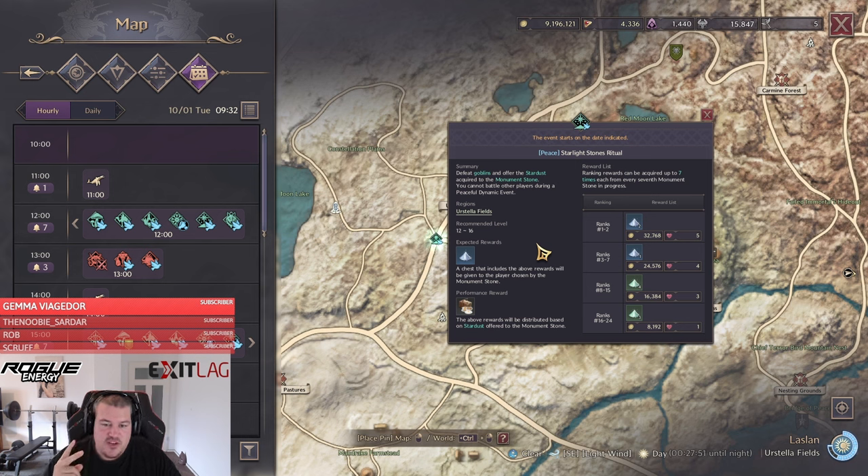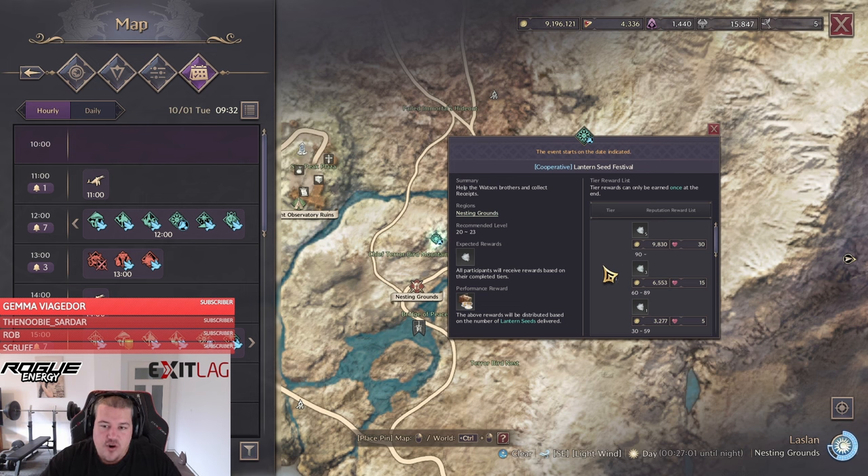Next up is the Starlight Ritual at Orstellar Fields. There are two special ways to gain more points. First, there are flowers spawning — if you hit them with only one auto attack, you will get more points. Second, there are treasure goblins running around. If you hit them and kite them into an area with no other people, you will get all the loot yourself. If other people also manage to deal damage to the goblin, you will not get the whole loot.